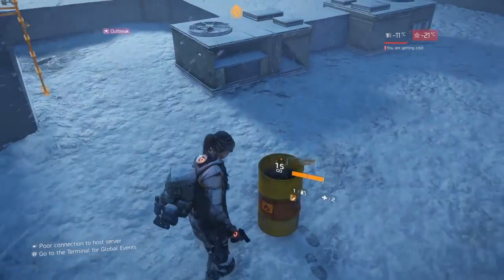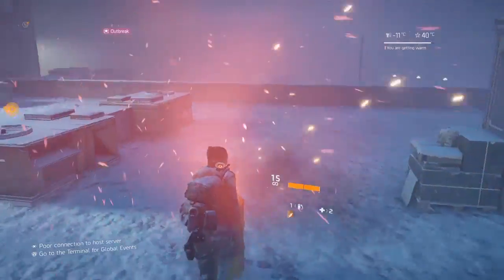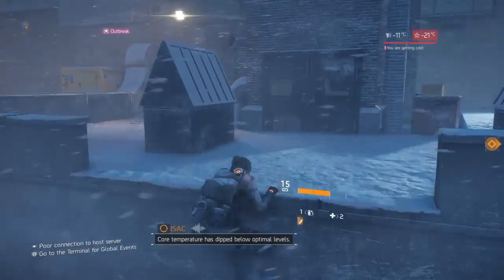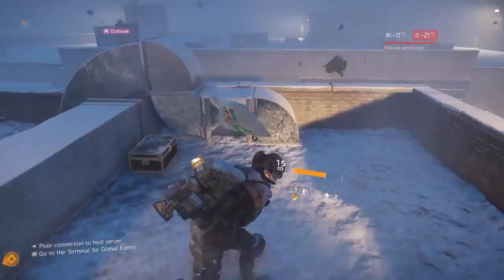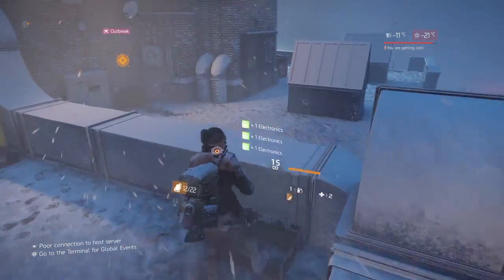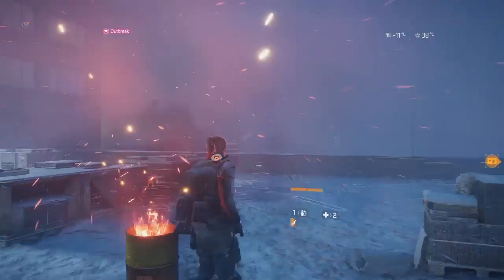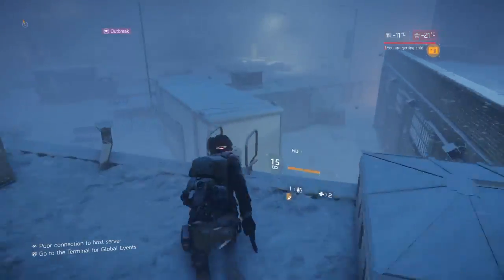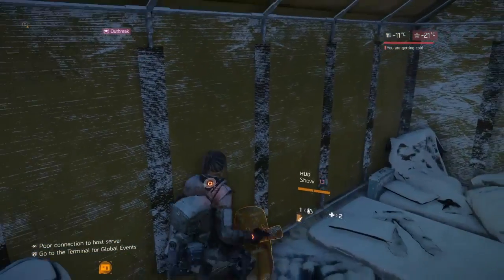I know the area quite well and that's how you learn survival — get in and experience the areas, know where your containers are. There are some electronics boxes up here. When you go to a safe house — they call them hideouts — you don't need to take food or a medkit; you'll heal to full health automatically. Hideouts are a great way to get back to full health.